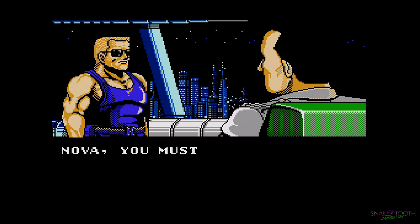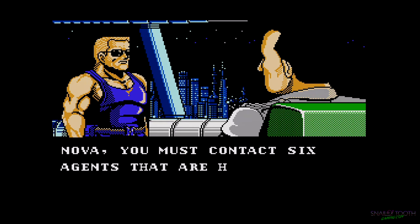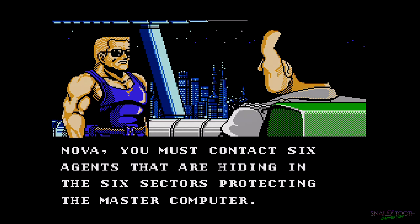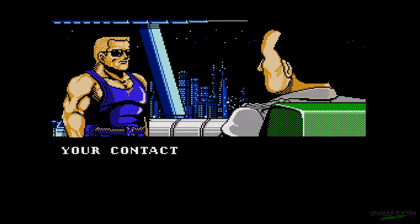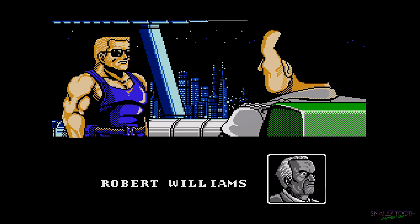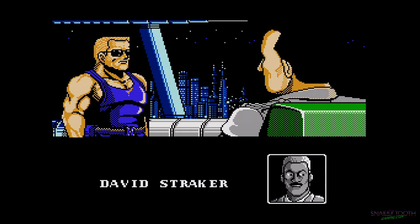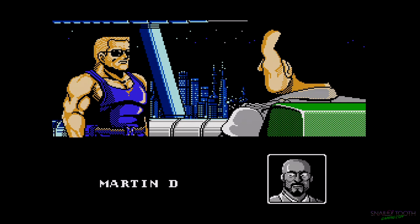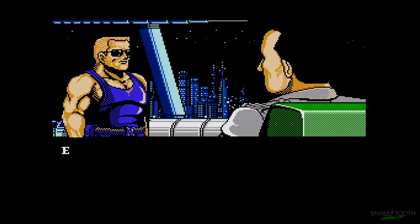The game tells us exactly what we have to do. There are six stages, and in each stage there's a contact you have to find. The contact gives you an ID badge, which gets you access to the security room. Inside the security room is a boss — defeat the boss, get a secret tape unit. Once you have all the tape units, you get access to the main sector that houses the computer, and then we destroy the computer and win the game.